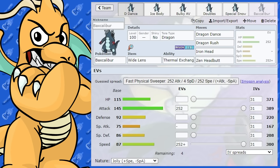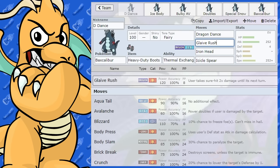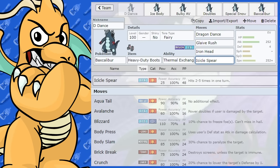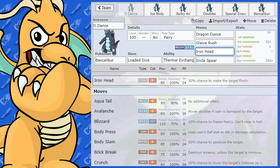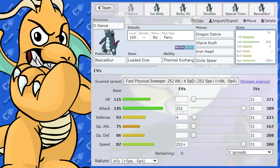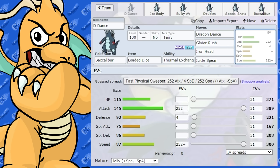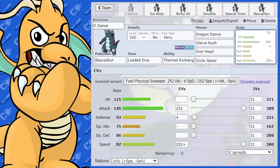That's pretty much it for Baxcalibur. To summarize everything: it is a beautiful Dragon Dance sweeper with a very spammable, powerful move in Glaive Rush. As long as you use it in the right situation where you know you're going to KO the opponent, you shouldn't have any problems. It's got a nice spammable move with Loaded Dice and Icicle Spear, and coverage moves like Iron Head and Earthquake for what its STAB moves can't hit. You've got powerful Tera type options like Fairy and Dragon. Hope you enjoyed this one — I'm going to continue doing all the Gen 9 Pokemon, probably one a day this month. Peace out.